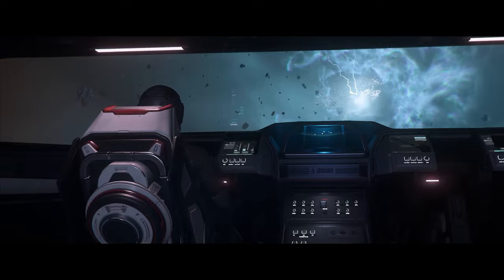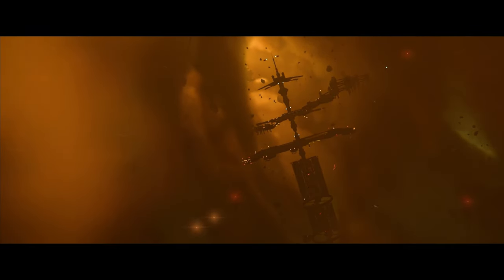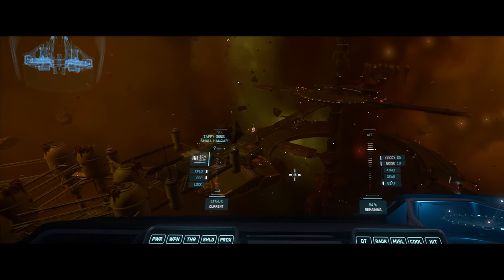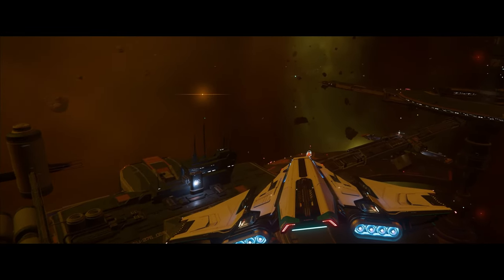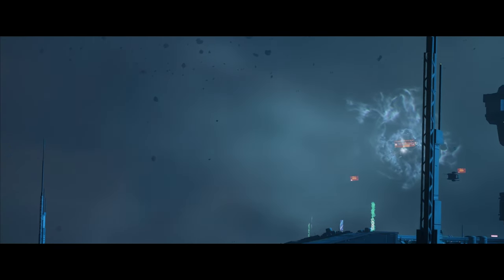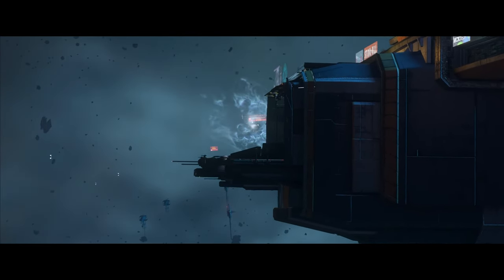On arrival, there's also a spaceport that receives people coming from Stanton, and that area is going to be a safe zone where you can dock and interact with the station as you would with any other station. There will be structures that lead you to this station, making it less dangerous in that immediate arrival area. But once you leave that area, you can expect everything Pyro has to offer — it's a dangerous system, so you need to prepare and be wise with your decision making.